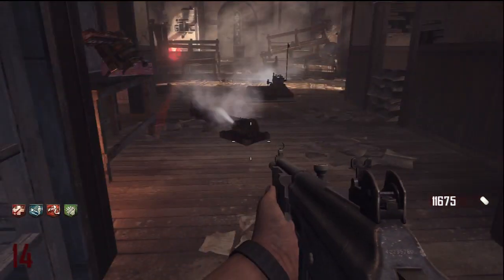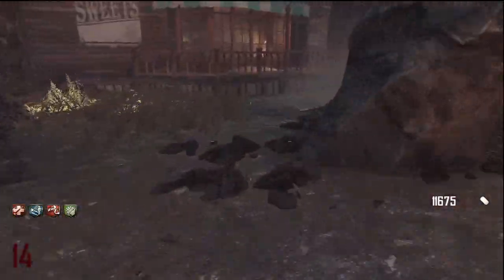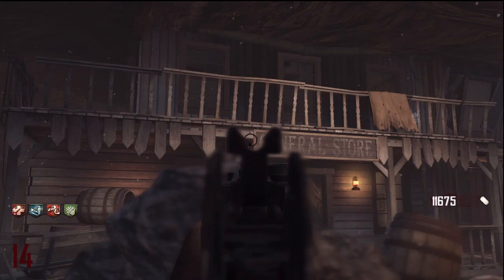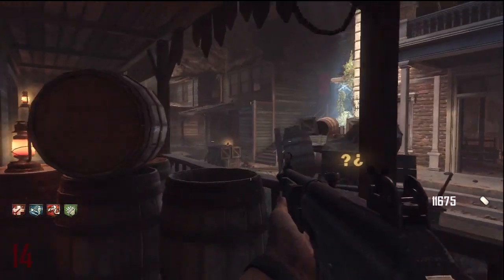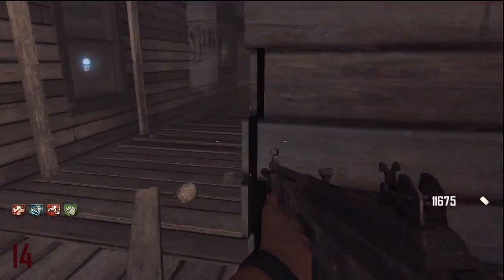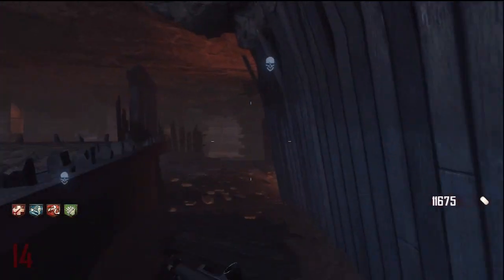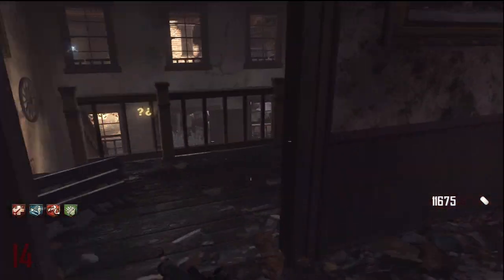That's pretty much all there is to it, and like I said all of the parts to every single thing in this map are in the general store, which is just right there, or if you're on the other side it'll be right there. There are actually like three different entrances to the general store — one up top and two down low.